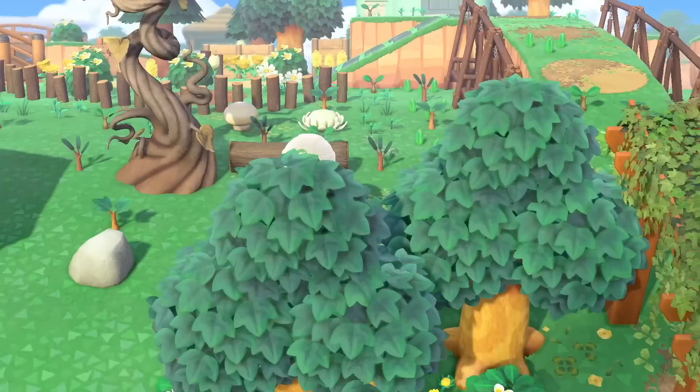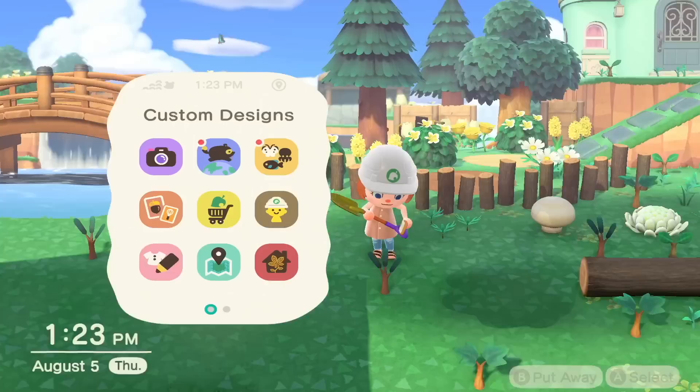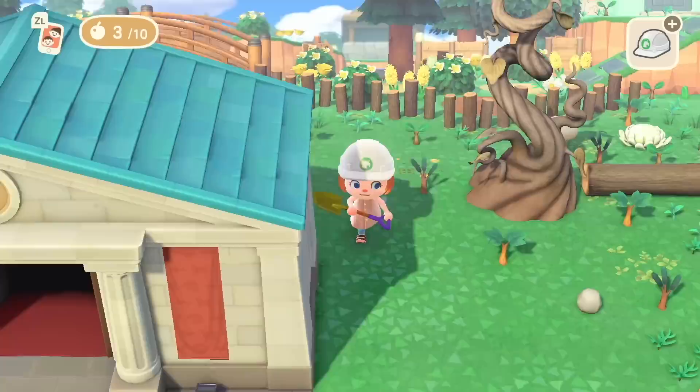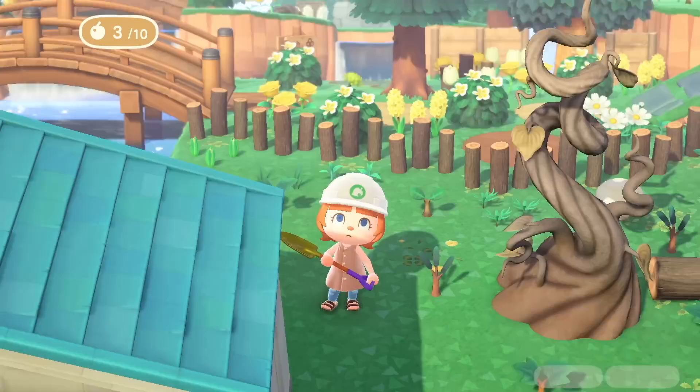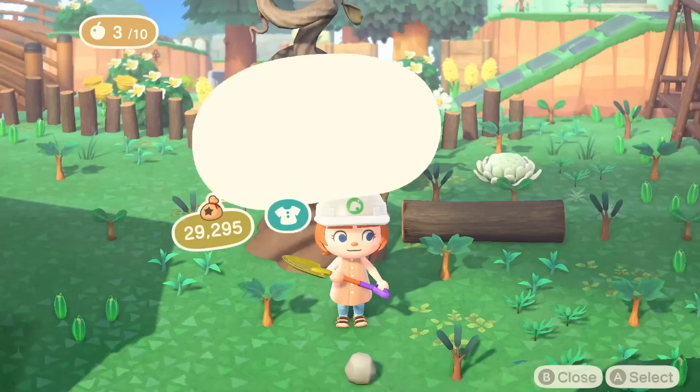After my last build, I became obsessed with this vine — the giant vine. I realized it looks so good on this island. I should have used it a lot more in my other builds, but I hadn't yet discovered how much I loved it in foresty areas. So if you're doing a foresty island, the giant vine is so perfect. I thought it would be more jungly or abandoned — no, it looks great in just your average woodsy area. Phenomenal.